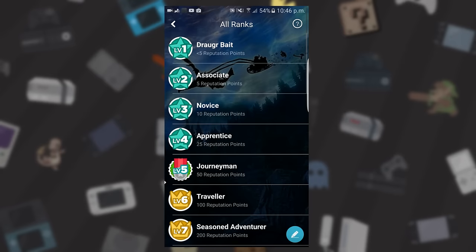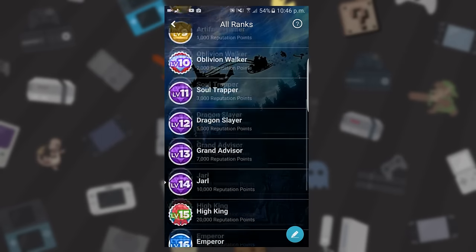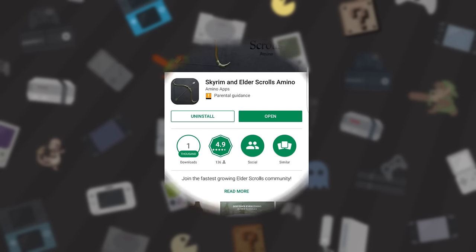Anyway guys, that has pretty much been it. If you do want to download this app, go into this video's description and you will see an Android and an iOS download link. Just click it, download it, create a profile and go follow me on it, then search up a couple of other YouTubers too. I hope to see you guys there — let's get on with today's video.